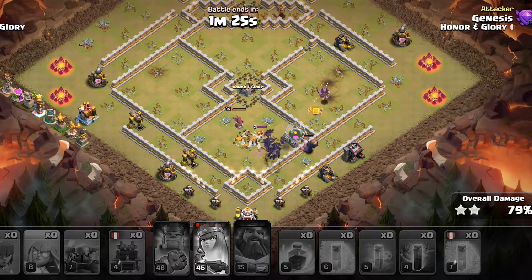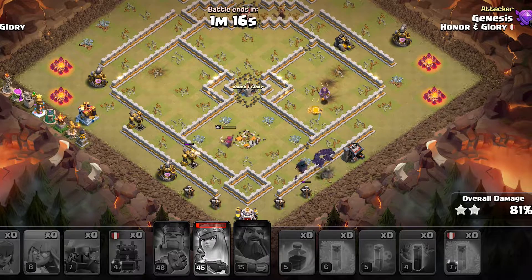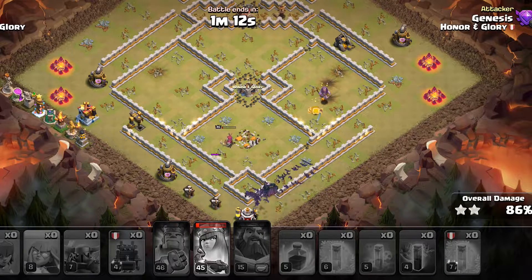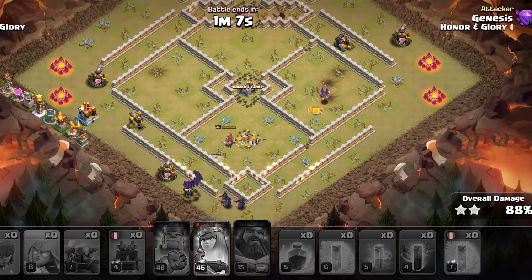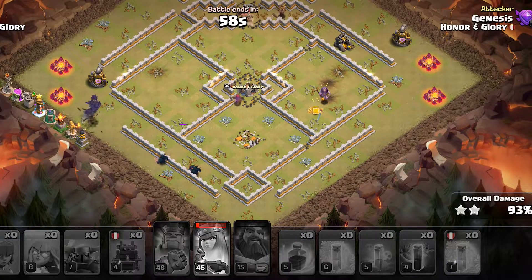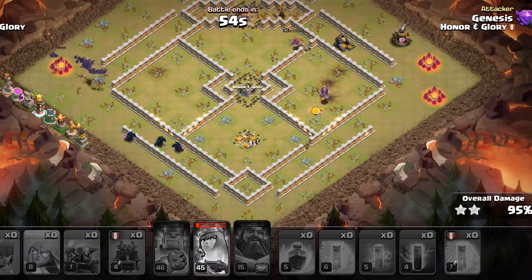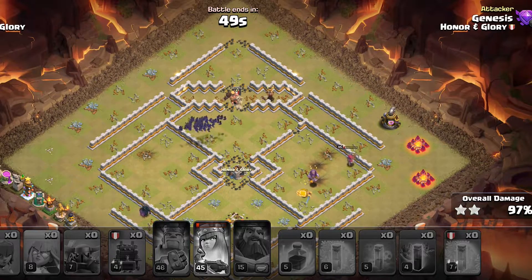On the right side the Warden has fallen and a single PEKKA is the only thing that is alive. But there we go — that's a lot of time remaining. Even if I made a really weird mistake it's still going to connect. I somehow managed to do some minor mistakes here and there, but in the end it works out. Town Hall 11 strategies are very strong; there are only a few buildings remaining and the Bats are going to take care of all of them. The Queen is also helping here and we still have got a lot of time remaining.